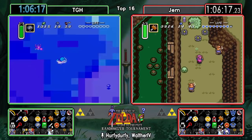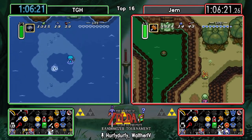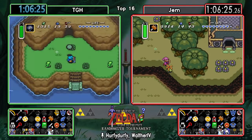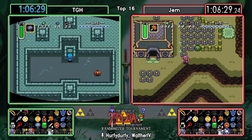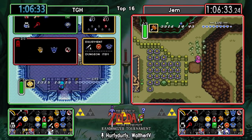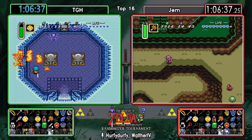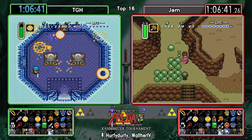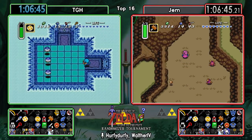TGH now heading over, going into Ice Palace first. They both checked Hobo and it was a bomb upgrade. This is good news for TGH because they're definitely going to be lining up for Death Mountain after this. Yeah, absolutely - that Hookshot is really tasty, and then there's Hookshot Cave more or less right next to it. Gem might be heading there as well since there aren't too many options left.